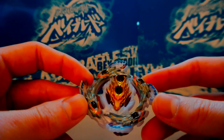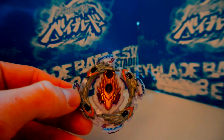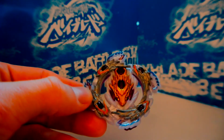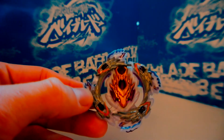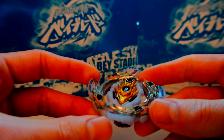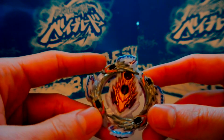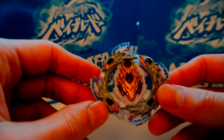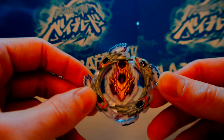I may not have tried the Dual Threat launcher, but that's beside the point. A lot of people haven't gotten BL to work for them as well. I know TSO thinks Geist Fafnir actually performs better against Hell Salamander than BL does, so you've got BL and GF as your two left-spin attack options. But despite its shortcomings, I think BL is the best left-spin attack layer we have — unless Cho-Z Spriggan is somehow better for attack.